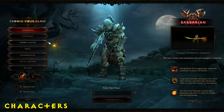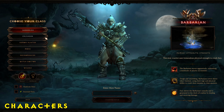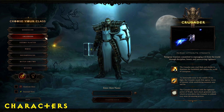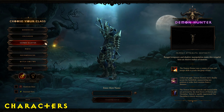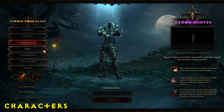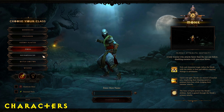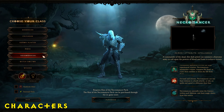As for creating your class, it doesn't really matter which class you make as all of them are pretty balanced and will get you up to the higher greater rifts quite easily. Just take whatever you want to play. The general descriptions and skill showcases are pretty accurate — for example, Demon Hunter for ranged with bows, Monk for a monk-type character, Necromancer or Witch Doctor for summoning minions, and Wizard if you want to be a mage.